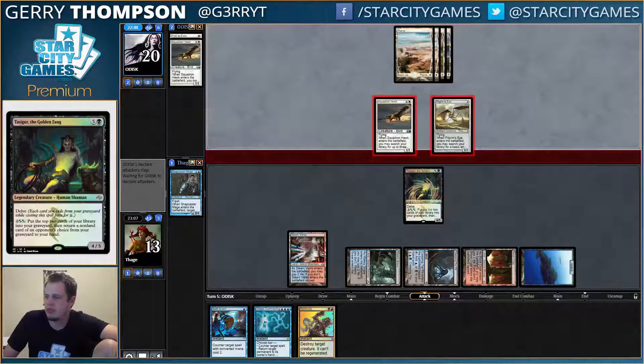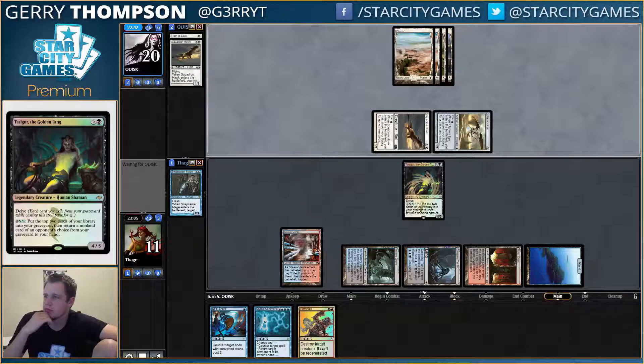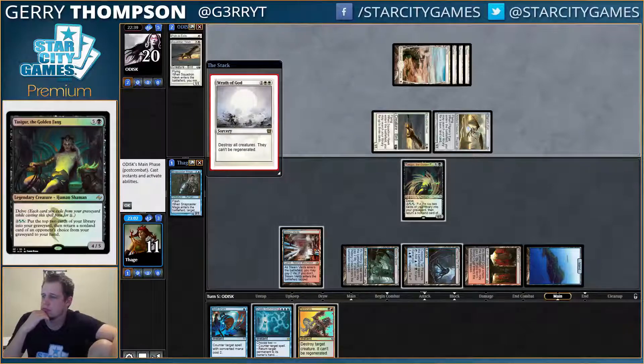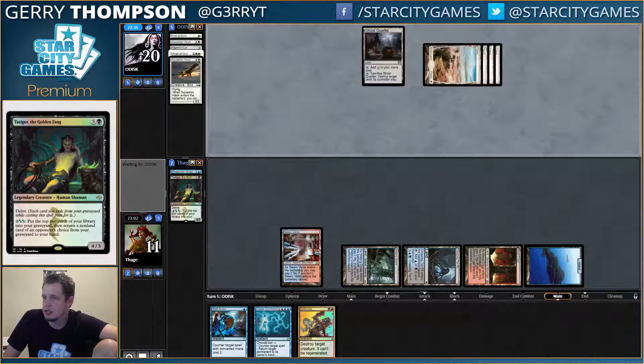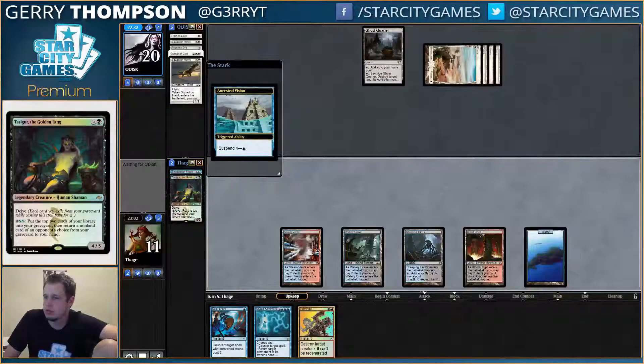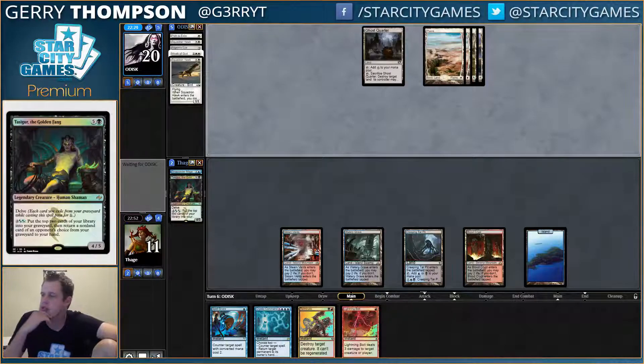Flying is a powerful ability. It's kind of a tilt. If I activate Tar Pit they're just going to maybe Ghost Quarter it. Yeah, yeah, yeah — I don't really want them to play a Sun Titan though. I kind of want to just hold open Cryptic.